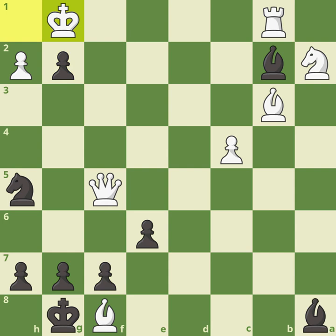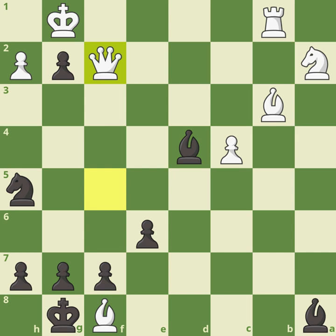The bishop defends that pawn. King to g1. In these kinds of intense attacking positions, little tips: when you're really just going for your opponent's king, look at all the moves that create threats — all the checks, all the captures. Bishop to d4 check is clearly the best move. It's not quite checkmate because of queen f2. At the start of the video I gave you the challenge of finding the winning move.